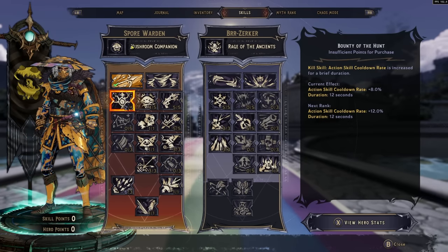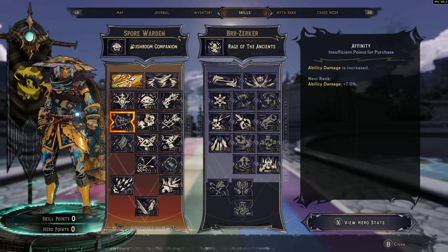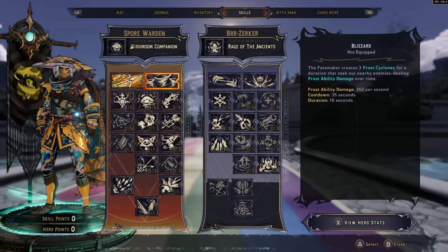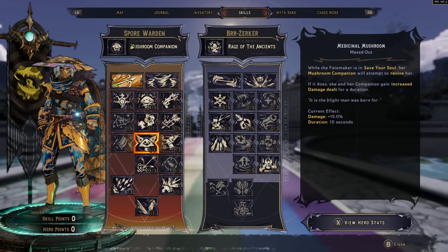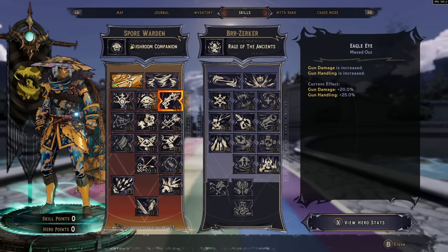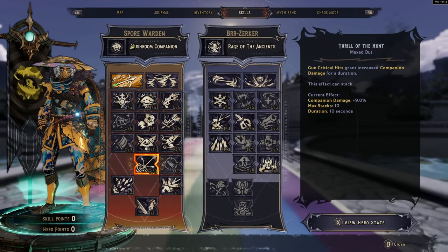For the Spore Warden skill tree, the left side focuses on ability damage, increasing arrow and Blizzard damage. The middle tree buffs your companion. The right side focuses on gun damage. The strongest skills include the capstone Play the Angles, but possibly even stronger is Wrath of Nature.